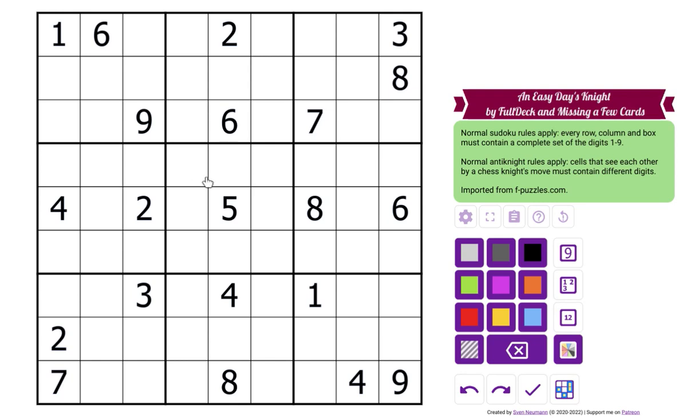Okay, I'm here with an anti-knight sudoku. Normal sudoku rules apply and there's also anti-knight rules — cells that see each other by the chess knight's move must contain different digits. So for example, this five cannot be in these cells because they're in a knight's move that you see in chess. Anyways, if you want to try this puzzle out, the link is in the description as always.